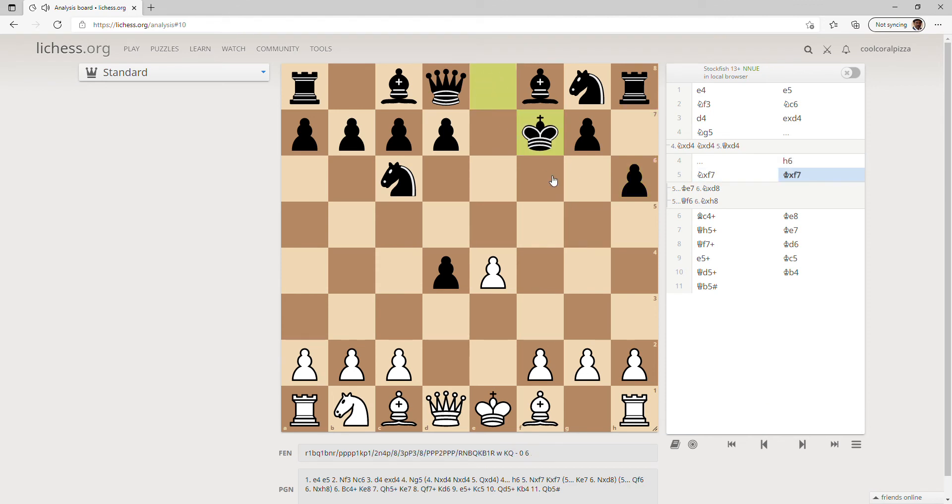So he would capture with the king, we would give him a check with our bishop, and then he goes back. We bring our queen to h5, and then he goes king e7, we bring our queen to f7.